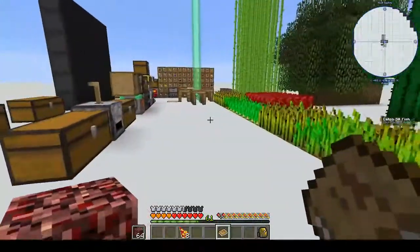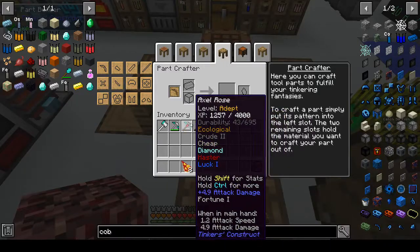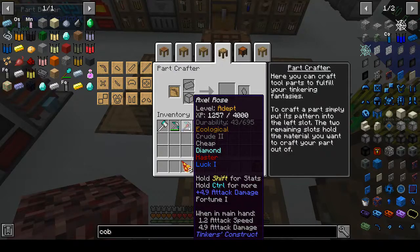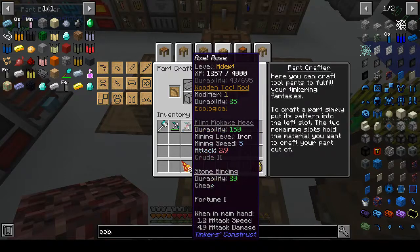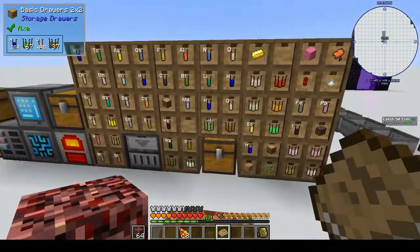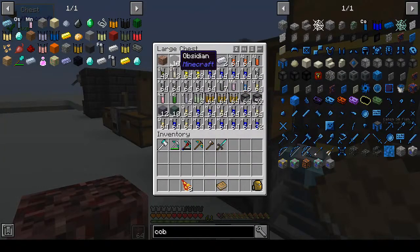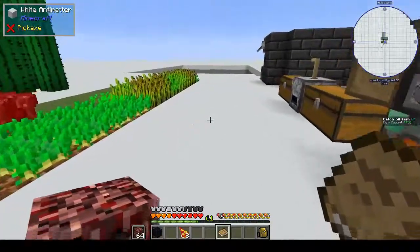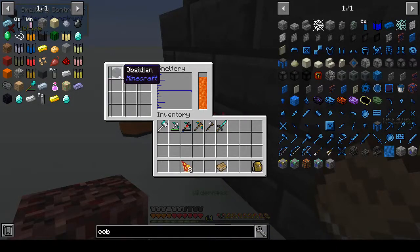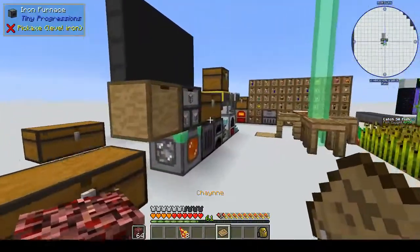Oh, we haven't made any tool heads or anything like that because everything's been given to us so far. Okay, so I want to make a replacement tool head. The head is flint, so let's get some more flint. We've got some obsidian — if I put obsidian into the smeltery, I don't think that melts... actually it does! Okay, well it does. We can do it that way.